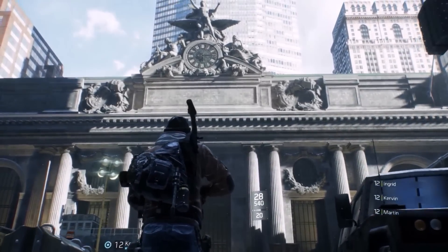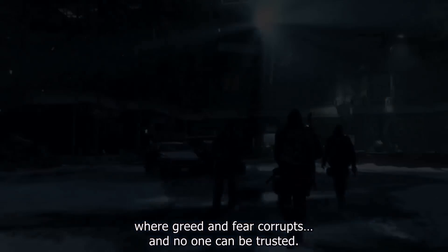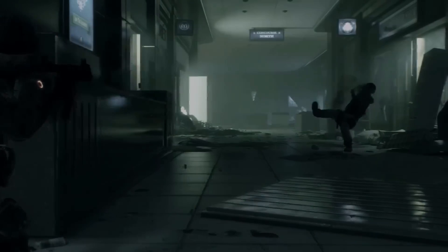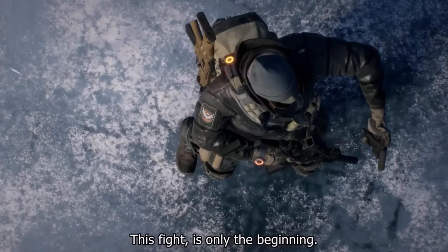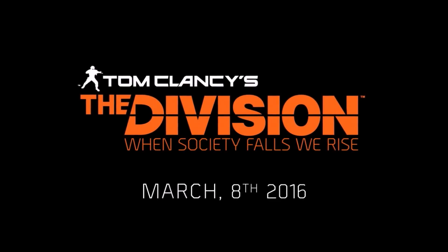Last but not least, the dark zone. As you can see, there are shots of people being hung upside down — this looks like it's been done by the Rikers, who apparently have some artwork there. As you can see, just to walk into the dark zone is intense. You can also see that you can ADS, and it looks like we'll be in first person.